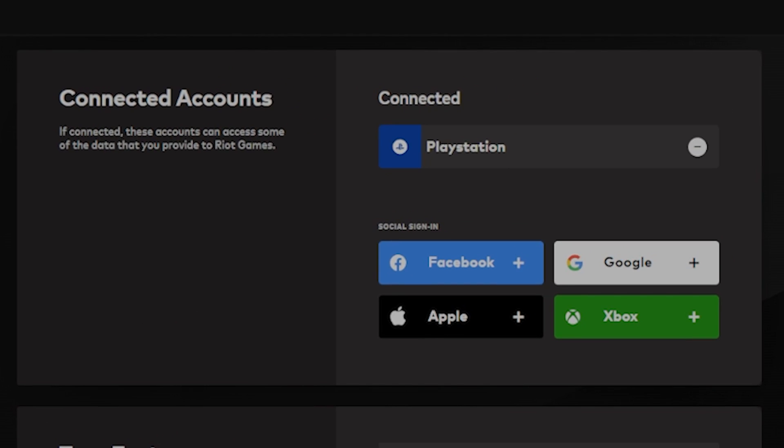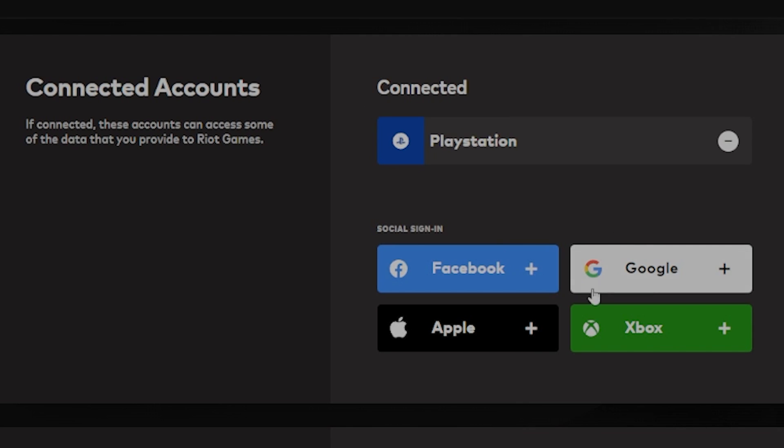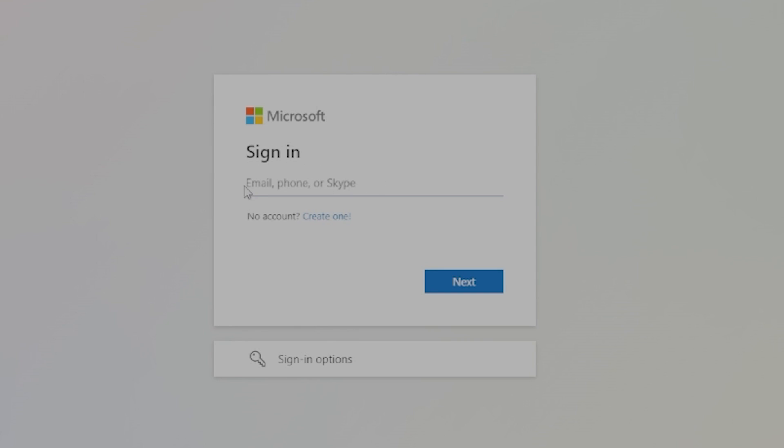Once you've logged in, head over to Connected Accounts. As you can see right here, I've already connected my PlayStation account, but if you haven't already linked your account you should be able to see the PlayStation option here, just like you see the Xbox option, when you click on the plus icon.